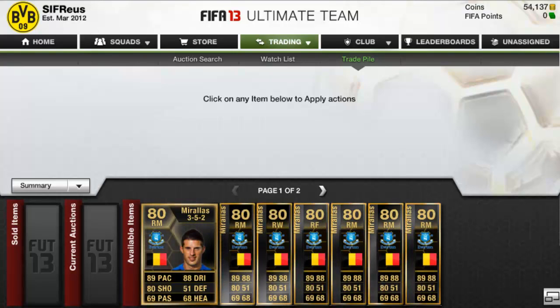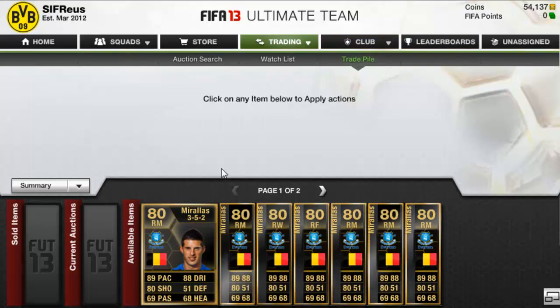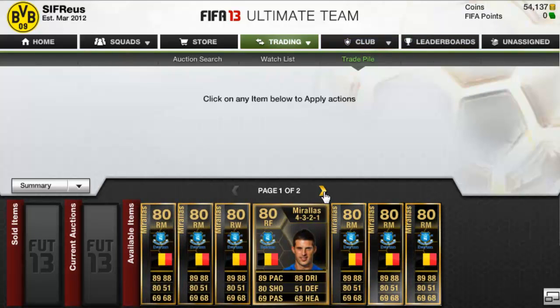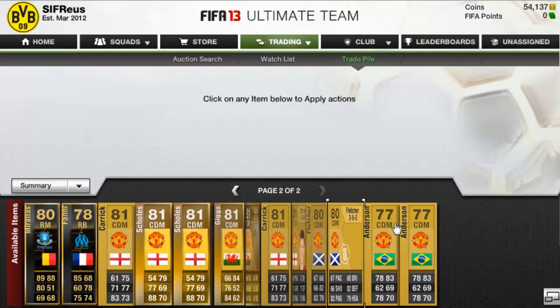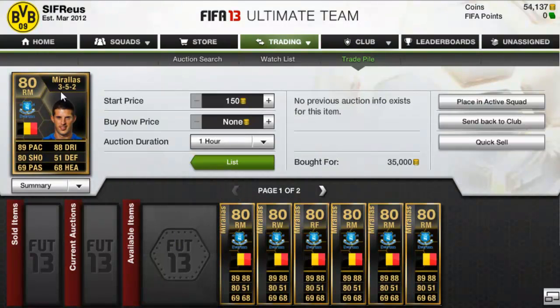What is going on guys, and welcome to episode 21 of Trading to Team of the Season. As you can see we are left with 54,137 coins and we've actually gone and picked up quite a lot. Kevin De Bruyne Haas - Fort Everton, the Belgium striker slash right wing slash right mid player - I've been making some serious profit on him and I thought, why not, let's go and try to pick up quite a lot and see if we can make a nice amount of profit off this guy.